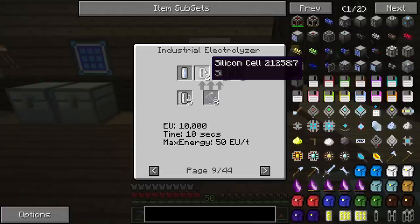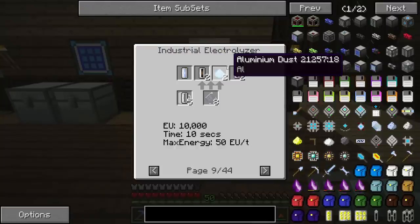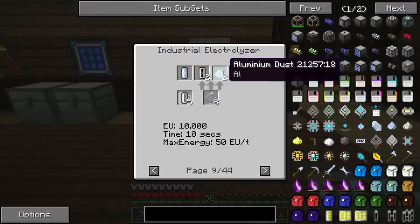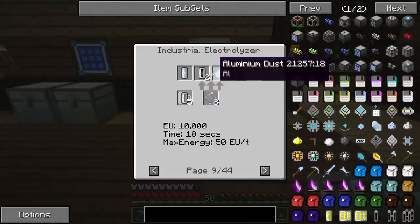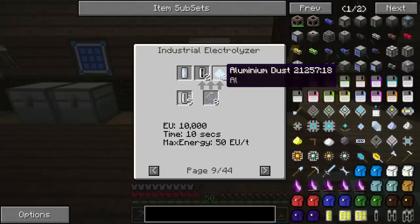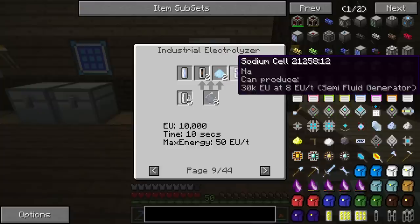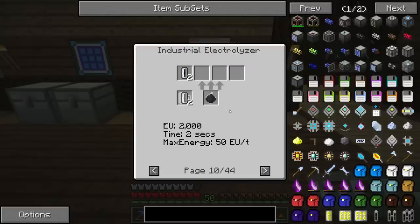Clay tends to be a little trickier to get a hold of, but it can make some handy things. Two silicon cells and two aluminum — now this is an interesting thing. I know a lot of you Brits out there have been saying 'you're saying aluminum wrong, it's aluminium.' In the US it is aluminum, spelled without the second I. But internationally it's more aluminium. I'm going to treat them both as separate things in the recipe list.